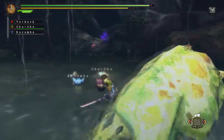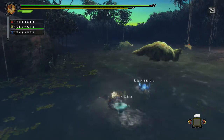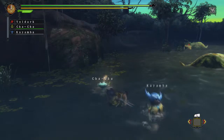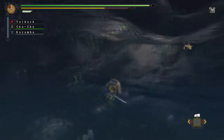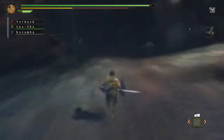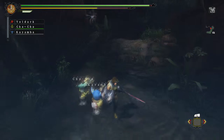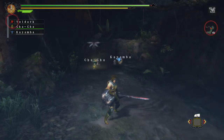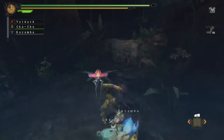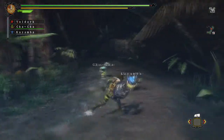Évitez toujours que Chacha et Kayamba tuent le B'Nahabra. Et aussi évitez que le B'Nahabra tombe sur le sol dans le décor. Nous allons ensuite traverser la zone 8 pour nous retrouver en zone 9. Un second B'Nahabra nous y attend. On répète la même chose : on empoisonne le B'Nahabra, tout en évitant que Chacha et Kayamba le tuent, et que le B'Nahabra tombe sur le sol en dehors de la zone de dépeçage, c'est-à-dire dans le décor.